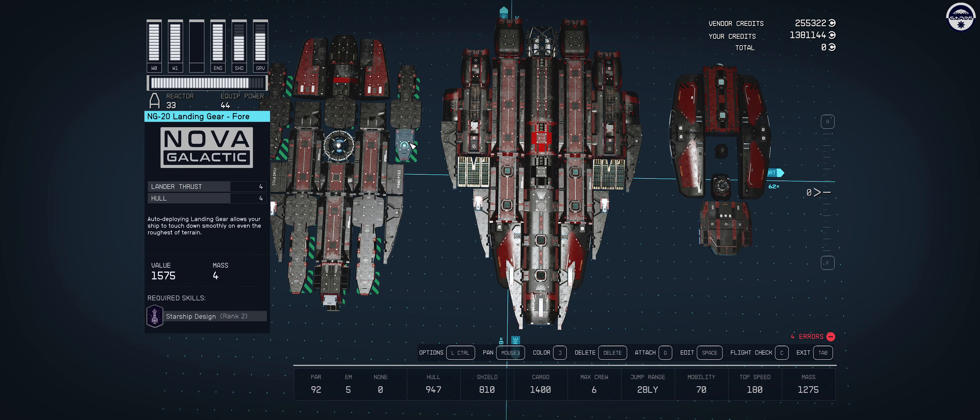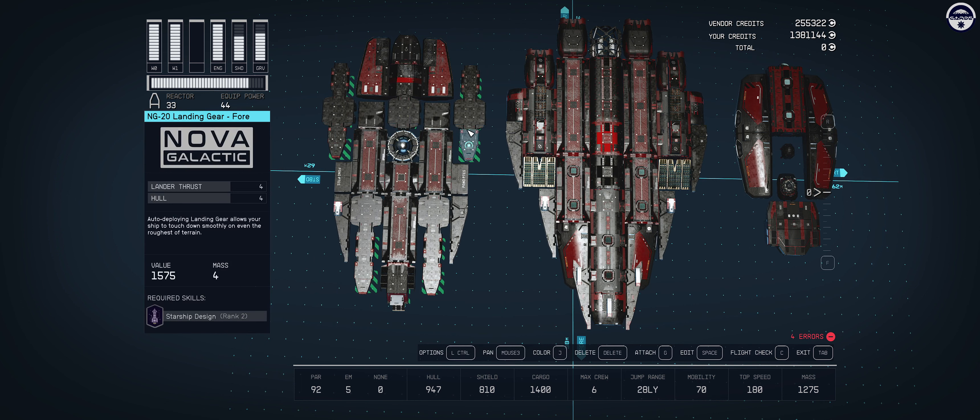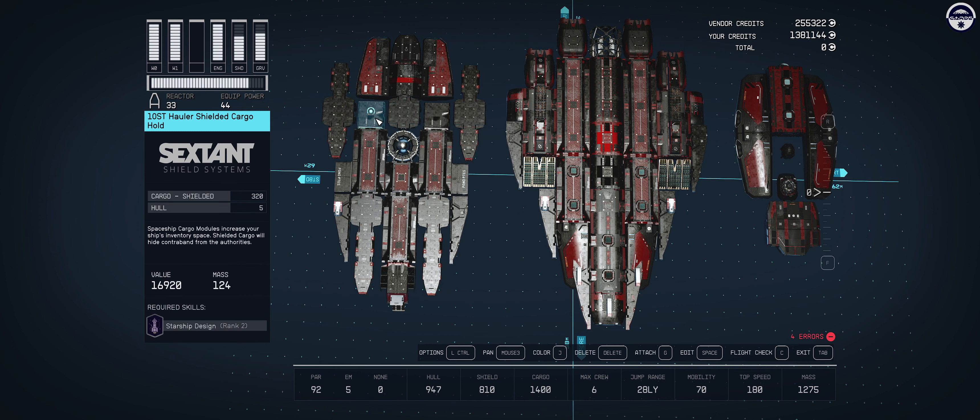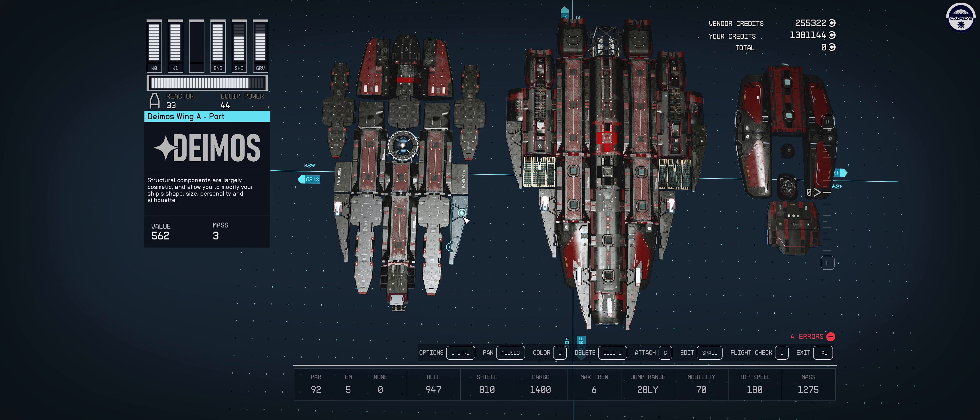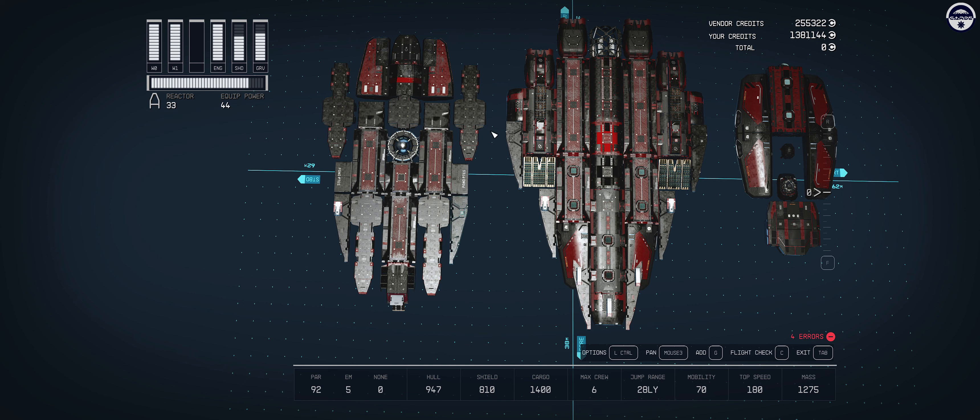For landing gear I went with the Nova Galactic — we have three on either side in the rear, three on either side in the front, and one more in the center. You can definitely get away with fewer landing gears if you want to put something else there. For cargo capacity I've gone with shielded cargo — because if we're going to be a pirating vessel, the stuff we have is probably stolen or illegitimate goods, so we want to make sure the authorities have as little chance of finding out. We have a pair of 10 ST Hauler shielded cargo bays and another pair of Gamma 10-10 shielded cargo holds, providing around a thousand shielded cargo capacity with skills.